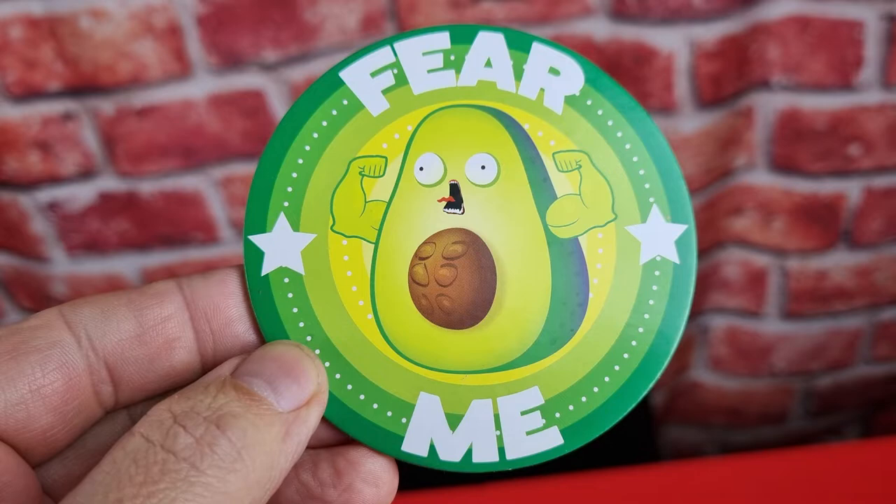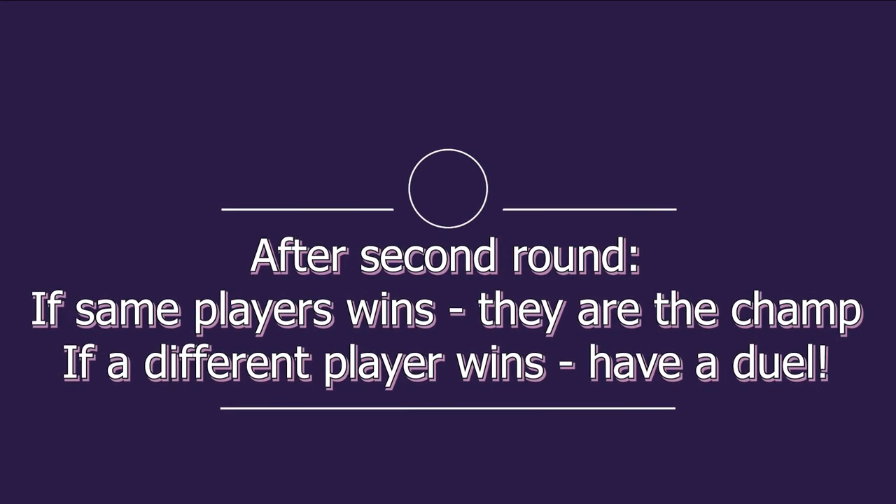The rest of the scoring and gameplay works exactly the same as the original games. Whoever wins the first round takes a Fear Me badge. If there's a tie, have a duel to see who takes the badge. After the second round, if the same player wins they are the champion. If a different player wins, you have a duel between the round one and round two winners to determine the champion.